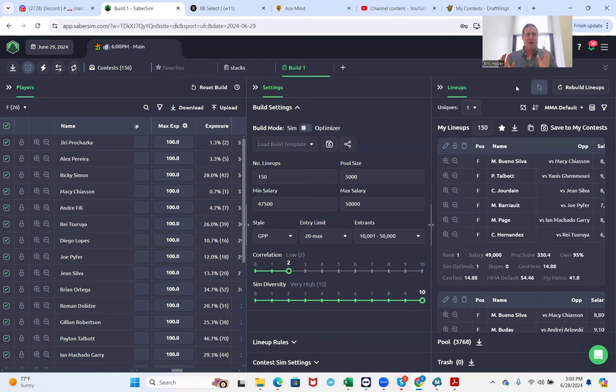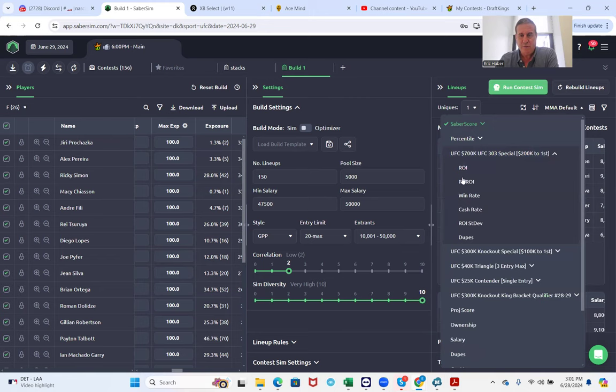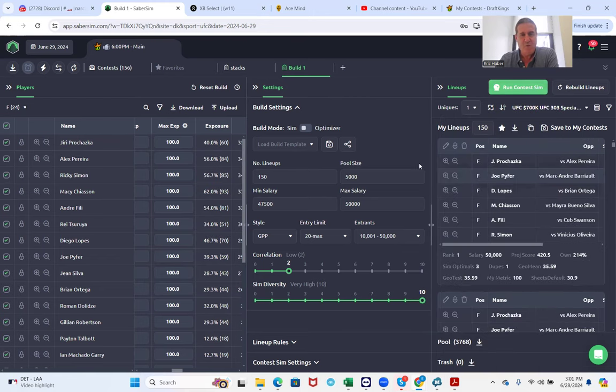We'll run the contest sims so we have something to refer to. The whole exercise boils down to this: I promise you that of the 150 lineups I'm going to enter, they're going to come from this pool of 5,000. The only question is which ones and how to rank them. We're trying to draw that combination of lineups that have a shot and lineups that are going to pay a lot when they come in.